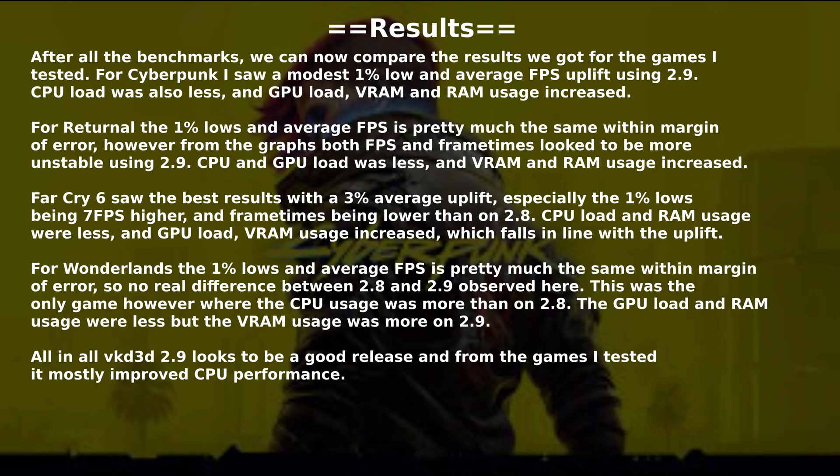Far Cry 6 saw the best results with a 3% average uplift, especially the 1% lows being 7 FPS higher and frame times being lower than on 2.8. CPU load and RAM usage were less and GPU load and VRAM usage increased, which falls in line with the uplift.